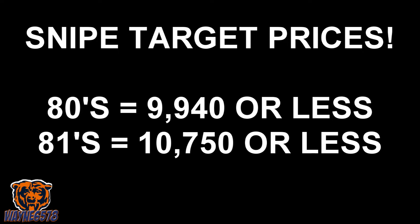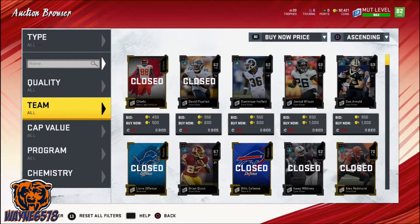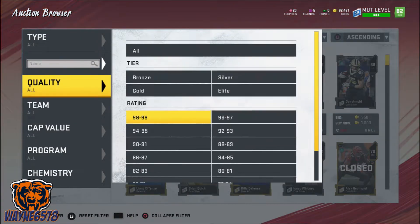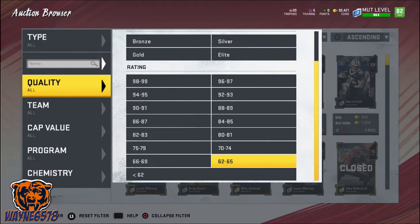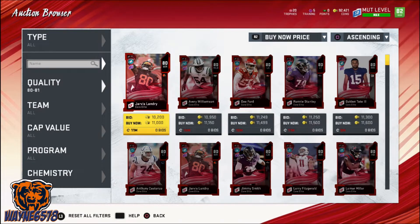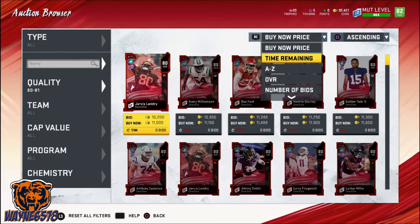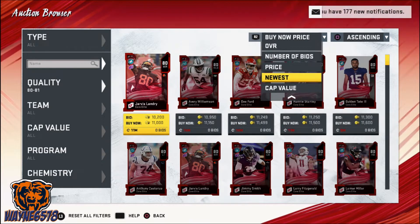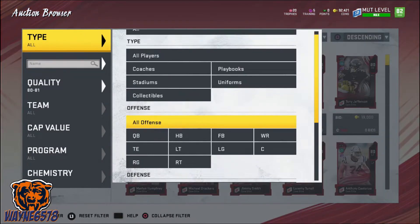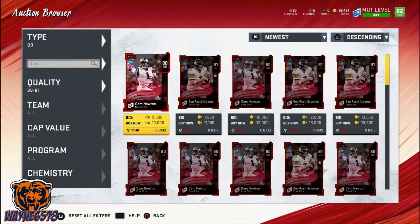Now that we have that done, let's look at a good filter I used to snipe. In the auction browser, we go and set our quality to 80 to 81s. We set our R2 to newest and we cycle through the positions. A good sign that we have a really great filter is that the first card's time remaining shows 59 minutes, 23 hours, or 7 hours. Now you just filter through the positions and look for good snipes.